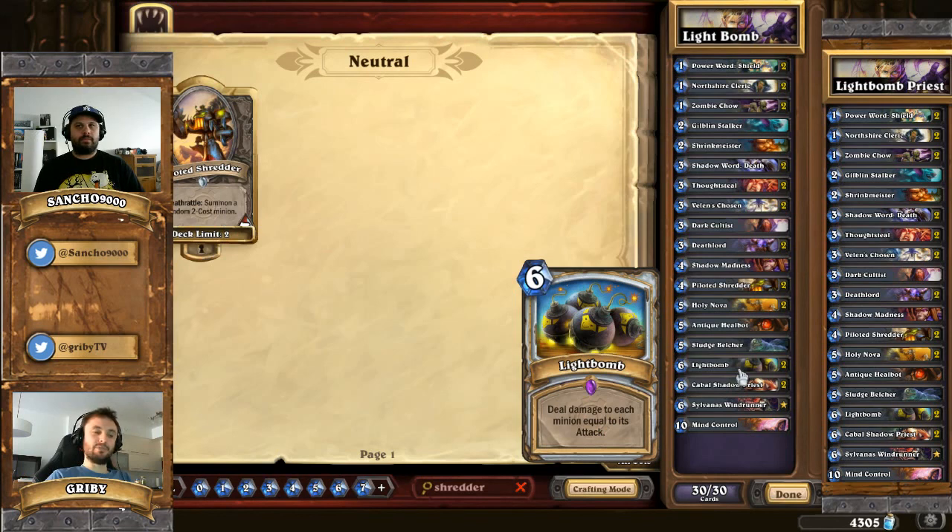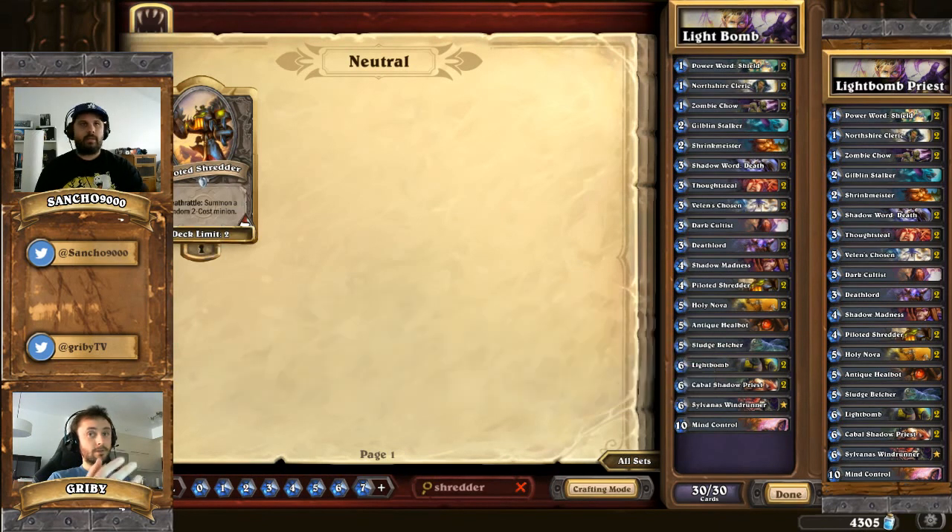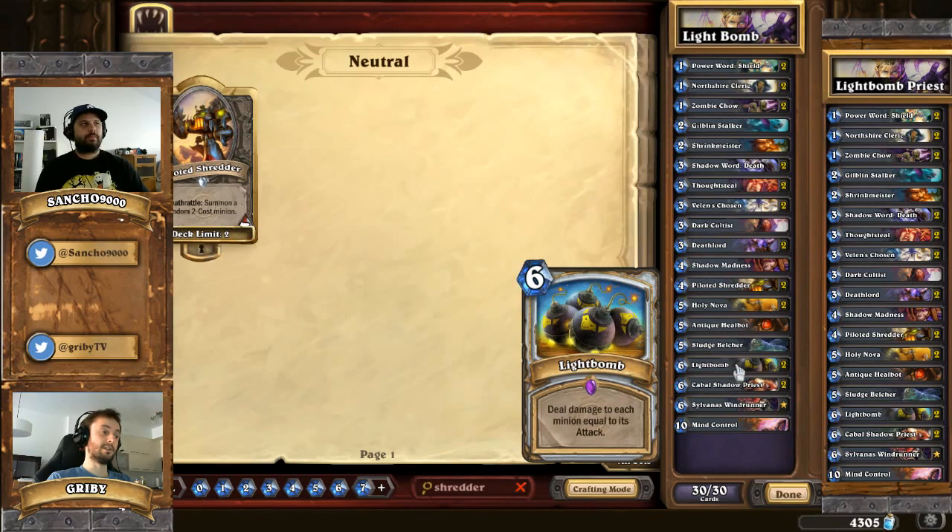Light Bomb is a very efficient board clear. It can be one of the best answers for a Doctor Boom - if the board is clear and your opponent plays Doctor Boom, you can play Light Bomb the turn after. You'll take the Boom Bots damage, but you get rid of everything. It can be the answer when you don't have Shadow Word Death in hand. That's one of those cards where you can create an insane amount of value when you play it at the right time.